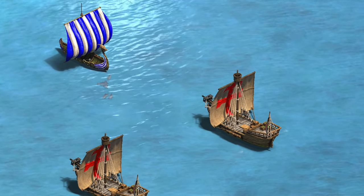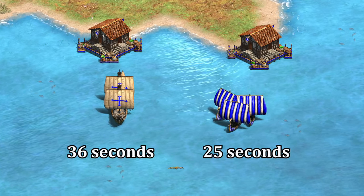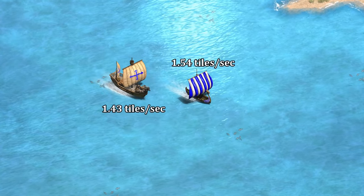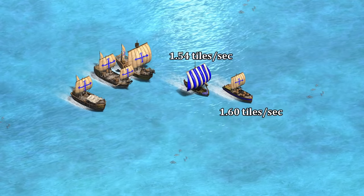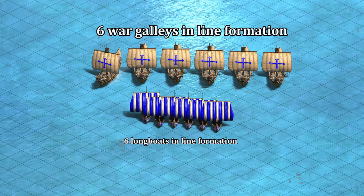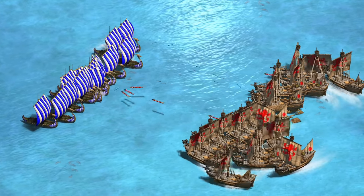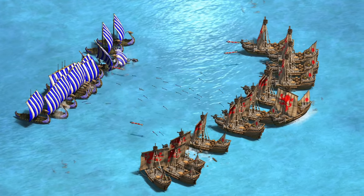Another significant difference compared to the galley line is in their creation time. Longboats are created in 25 seconds, as opposed to 36, making this one of only a few cases where it's actually easier to mass a unique unit than its generic counterpart. The longboat is also about 8% faster, which makes it better at hit and run, as well as avoiding fights you don't want to take — a notable exception being demo ships, which do slightly outpace them. An even more subtle hidden difference is that the longboat is treated as smaller than the war galley, so they pack much tighter together. Generally that's an advantage on large scales, as they can enter a fight more cleanly and not get trapped behind their own line, helping snowball a fight.